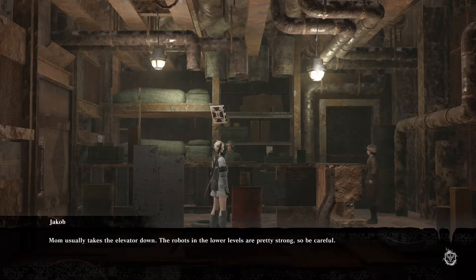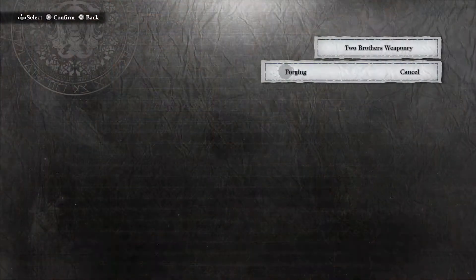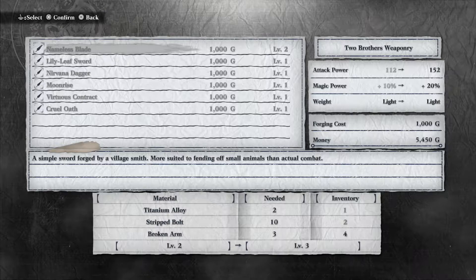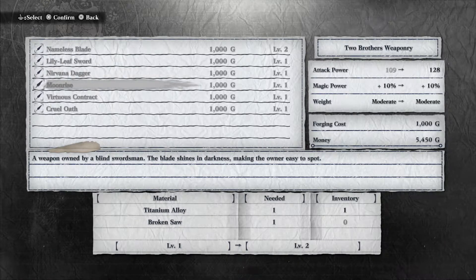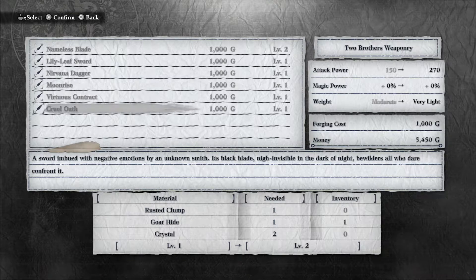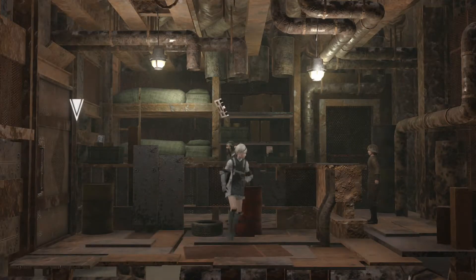'The robots in the lower levels are pretty strong so be careful.' The Nameless Blade got upgraded — wow, that upgrades pretty far. We probably won't have enough to do anything else right now. Oh — rusty kitchen knife, broken saw — so you do upgrade Virtuous Contract and Cruel Oath in this one. We need a rusted clump and two crystals for both. My voice is dying — let's go, come back soon.